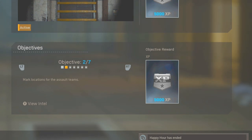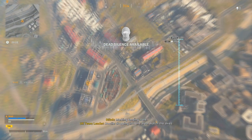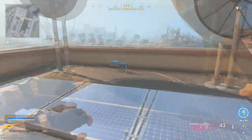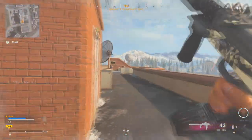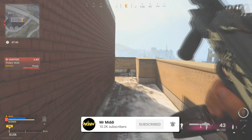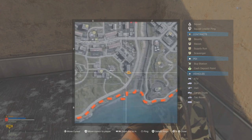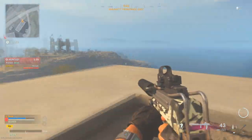The second intel mission says mark locations for the assault teams. Opening the picture, it says Price gave us the green light, we hit the silo today — activate beacons for the assault teams. You're going to see three locations circled out. Start with the top left, which is the apartment buildings. Land around promenade east near the apartment buildings, and the one in the bottom right corner is the one you want. Head into the corner and you're going to see a little backpack situated there. You can see the circle that says collect the intel — collect it, and that's the second piece done.